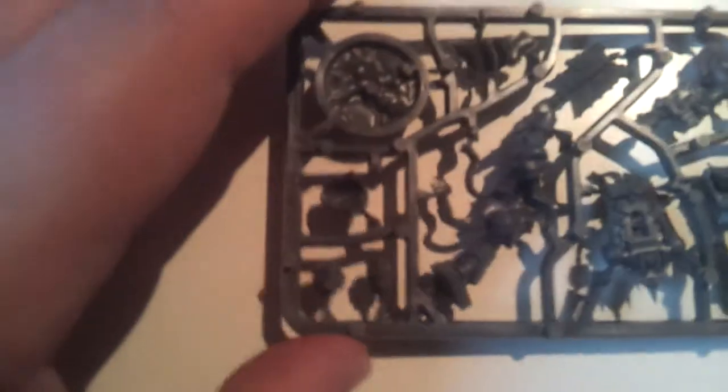He does have two head options and by the looks of it they're like normal heads, so you could also, if you've got something else you want to put on, you could put a beaky on him or something. On the right you've got an unmasked helm, and on the left you've got your ever-present spooky skull helm.